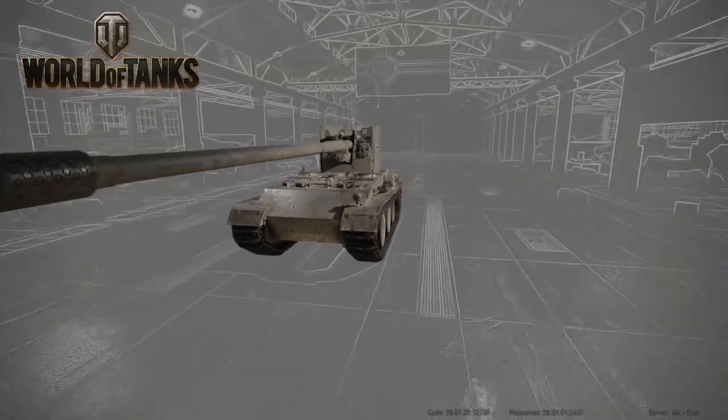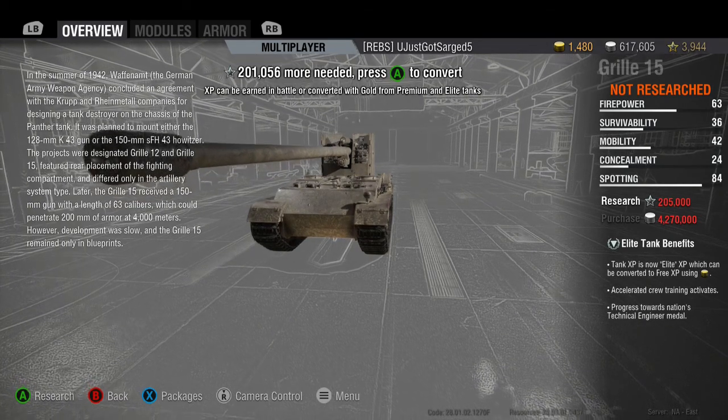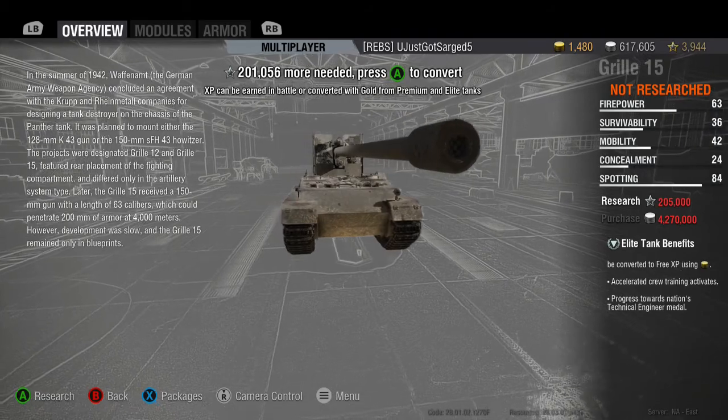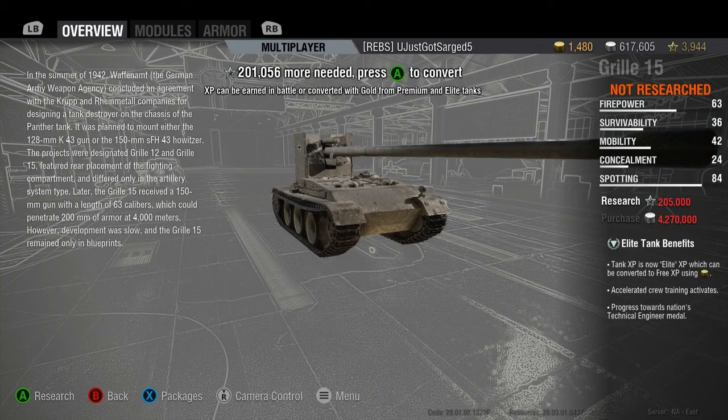Let's read the description of the tank. In summer of 1942, the Waffenamt — the German Weapon Agency — concluded an agreement with the Krupp and Rheinmetall companies for designing a tank destroyer on the chassis of the Panther tank. It was planned to mount either the 128mm K43 gun or the 150mm sFH 43 howitzer. The projects were designated Grille 12 and Grille 15, featuring rear placement of the fighting compartment, differing only in artillery system type.